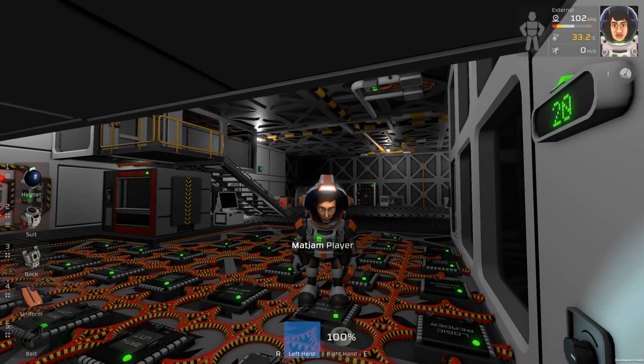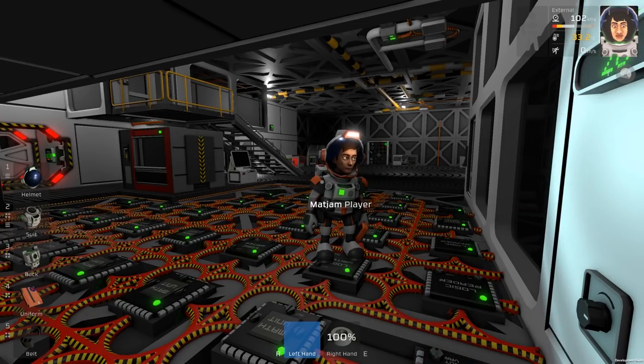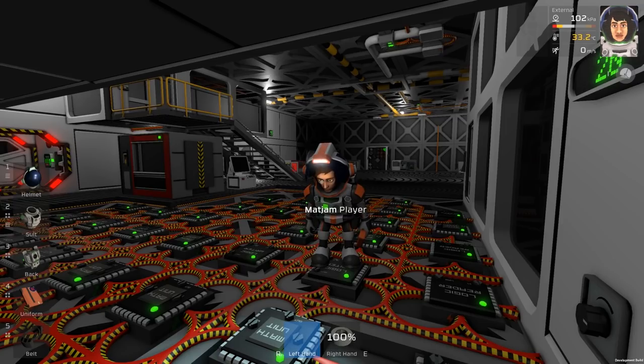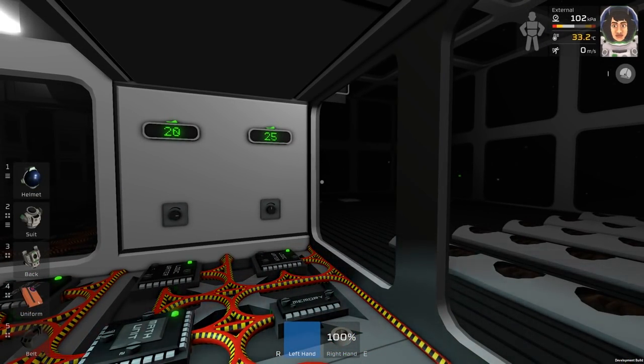I was thinking: what if the author of the game decides to make similar crops like in Oxygen Not Included, where every crop needs a different pressure and different gases? So I thought, I need to build an advanced greenhouse. My greenhouse will be able to handle all of that. Maybe I'll be a week or two — or even two months — ahead of the game's author. So I decided to build this monster. I'll try to explain how it works as briefly as possible.